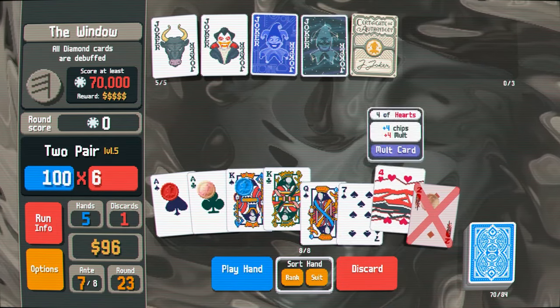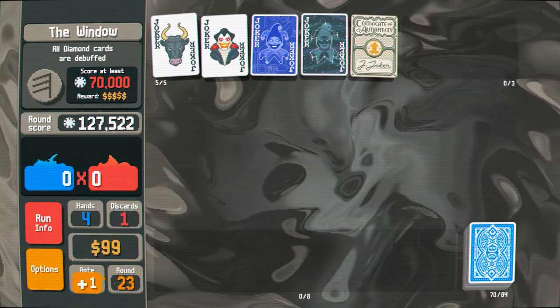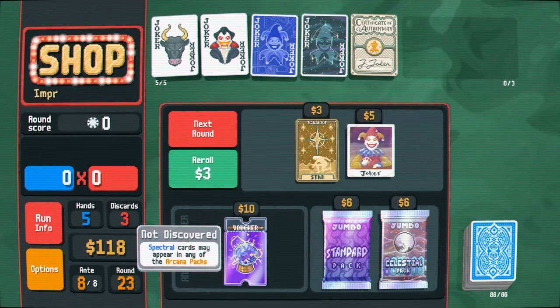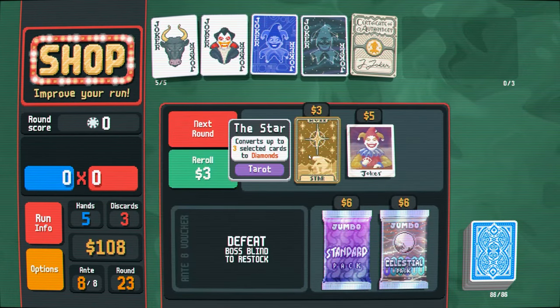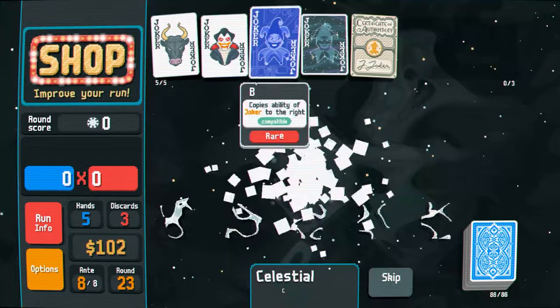King, king, four. Now it's a 10.2 molt, right? 120,000. Casual 100k without even trying. It says spectral cards may appear in any of the arcana packs — okay, definitely want that, that sounds fun. I actually just need something that gives me flat molt. I don't need any more multipliers — or if I'm not gonna find that, I need something that lets me re-trigger these multiple times to get exponential increases.